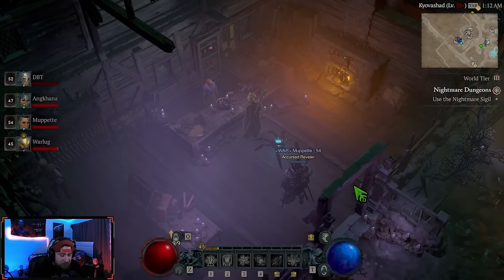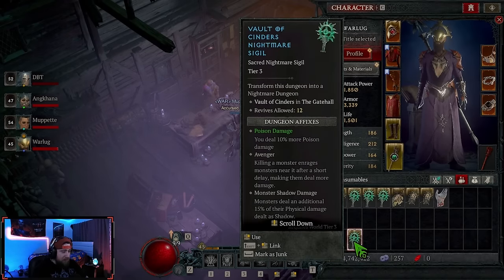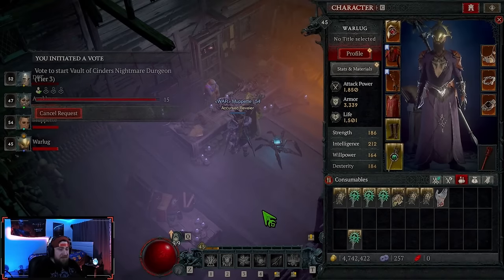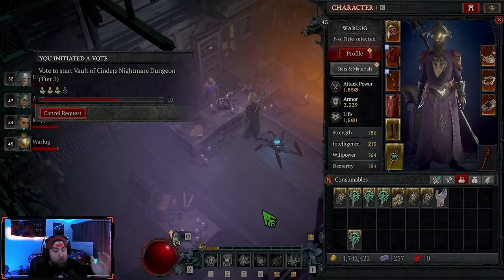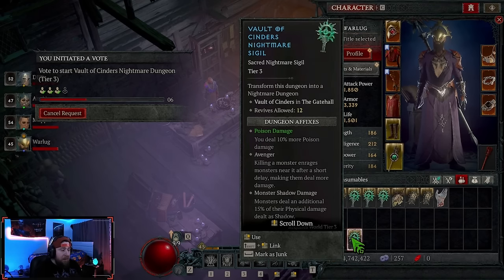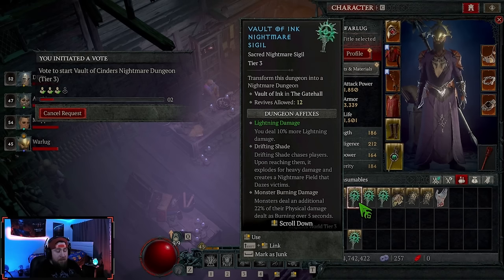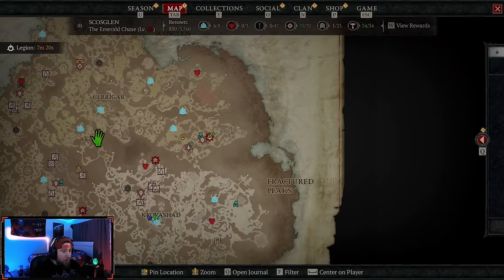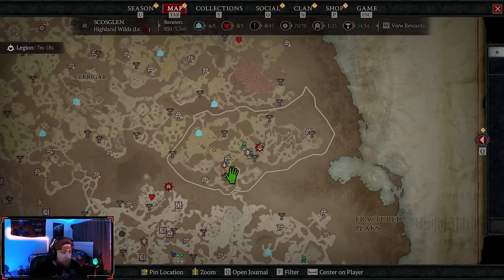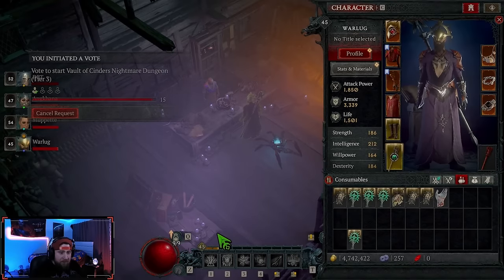We're going to go through and do one — I'll show you guys how to operate this and what to really look for. We're going to pop this Tier 3 and do the Vault of Cinders, because there are a few things in here that dictate how good the resources are for your Vault Sigils. To get one of these you can do Nightmare Dungeons, craft them, or the easiest way is to complete overworld content from the seasonal theme.